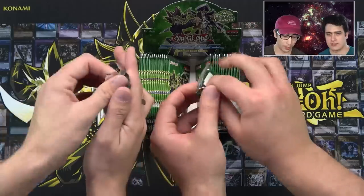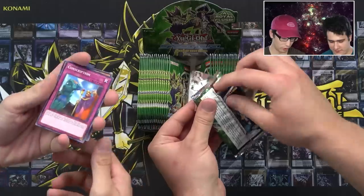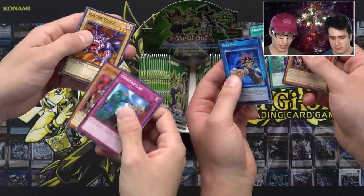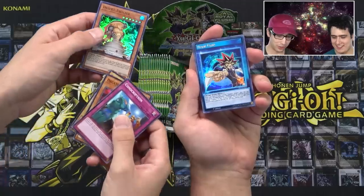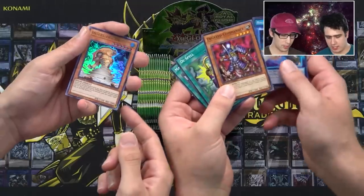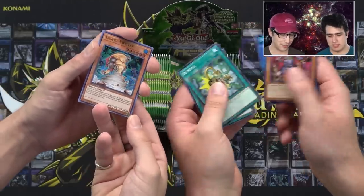First pack — we're looking for a Sphere Karibou, right? Nice, straight away, you start off strong there. So we got a conscription, decayed commander, dragon zombie, desert twister — oh right — and a royal flush. Very cool. So the first ultra and super come down in the first two packs. The cards I got: decayed, D Spell, and Magician's Unite. Nice, classy cards, man. Wow, a lot of really pretty old cards.